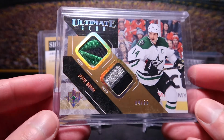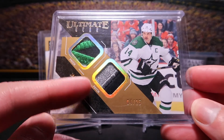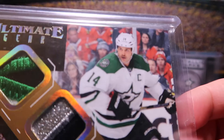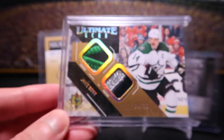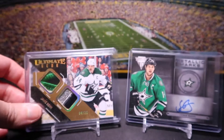This here is Ultimate Gear, the Gold Spectrum version out of 25, and you can see that's a really nice patch — two patch pieces there. Although I think that mustache is a little bit of a mistake. I assume this is probably around playoff time when they took that picture. It is a really nice card. I like the gold reflective foil and the patches themselves.